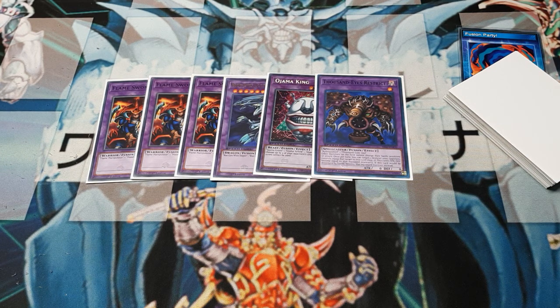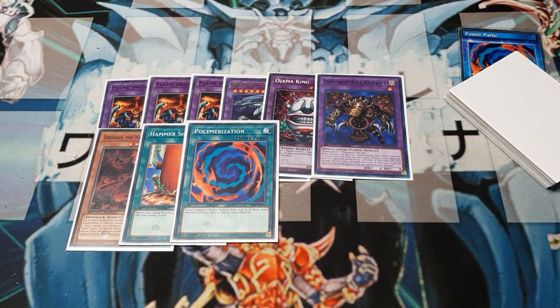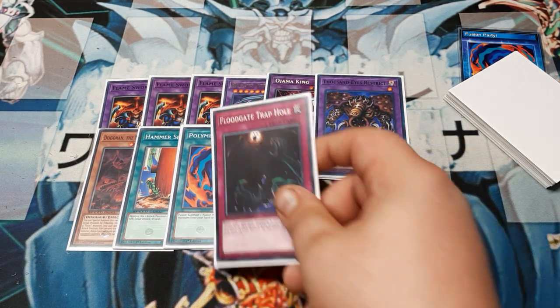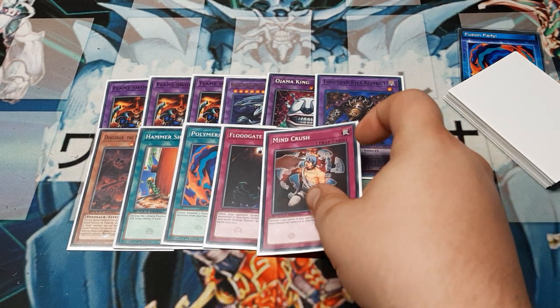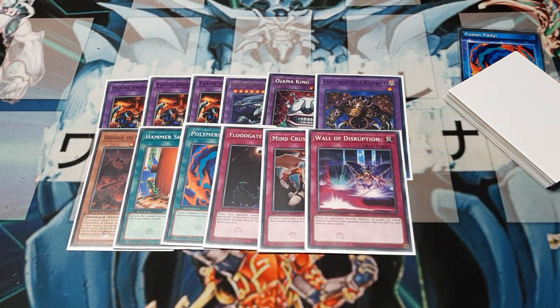We still run one Dahlgren for the obvious reasons, and we still run Hammer Shot because it's super good. We kept one Polymerization in the side as well, because there may be a reason to go full tilt — you could always remove other cards, like going down to two Books of Moon to add another Polymerization or the Hammer Shot. Then singles on everything else: one Floodgate Trap Hole because it's really nice, one Mind Crush — it's a 20-card deck so you'll see these cards relatively quickly, and without following the ban list we can get away with just a single. And of course a third Wall of Disruption, because there's nothing like running into that too many times.